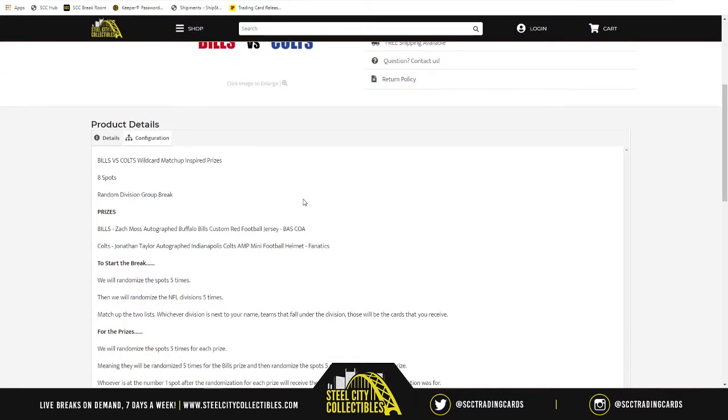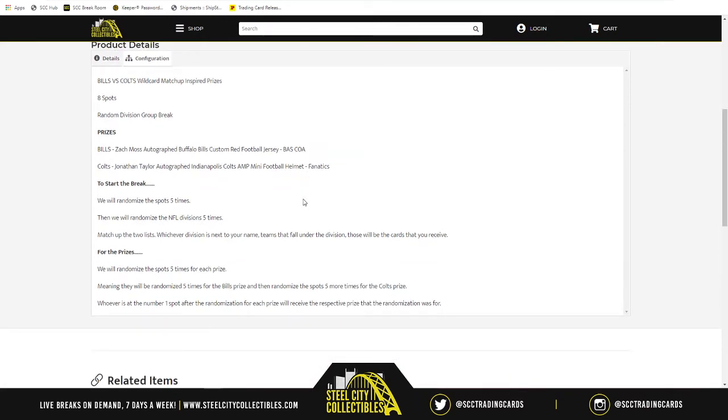In this break we have eight spots. We'll randomize them five times, then take the NFL divisions and randomize those five times. Once matched up, whatever division is next to your spot — teams that fall under that division are the cards you're looking for and will receive. After opening both boxes of 2020 Panini Illusions Football, we'll randomize all spots five times; whoever lands at spot one gets the Jonathan Taylor mini helmet, then repeat for the Zach Moss autograph jersey. Everyone is eligible for both prizes.